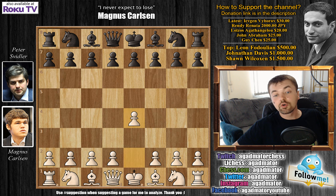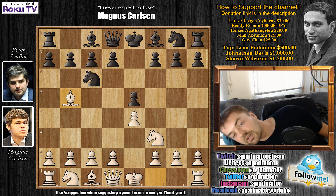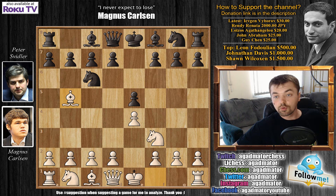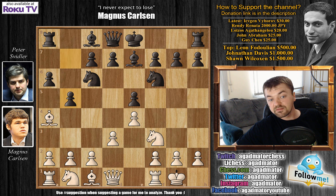Carlsen has the white pieces and opens with e4. We have e5, knight to f3, knight to c6, and bishop to b5 — the Ruy Lopez. And a6, Morphy's defense. Bishop to a4, knight to f6, castles, bishop to e7, d3, b5, bishop to b3, d6 — pretty standard. a3, Svidler castles, knight to c3, and bishop to b7.